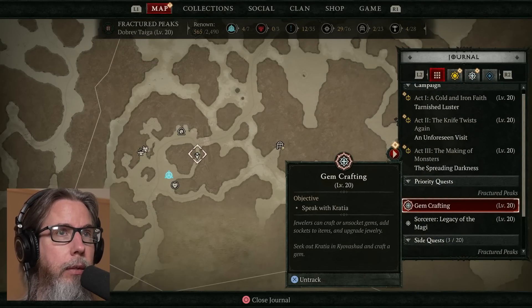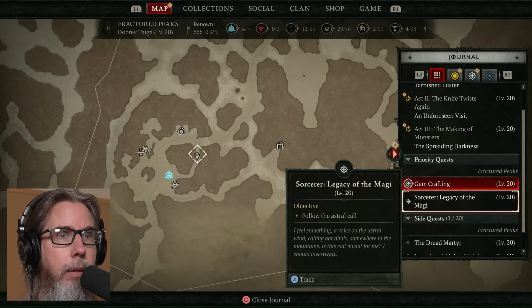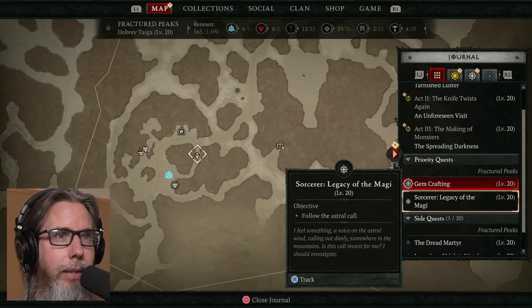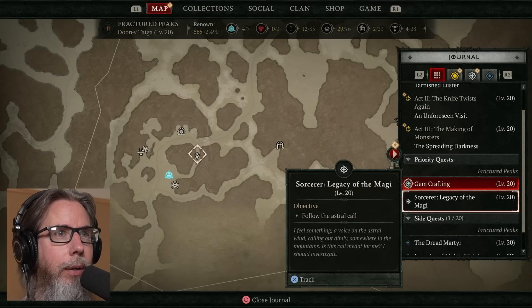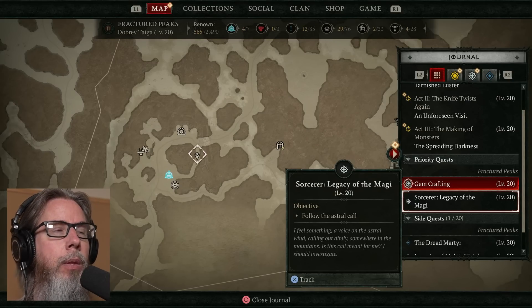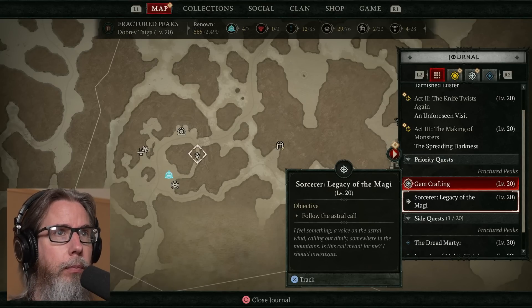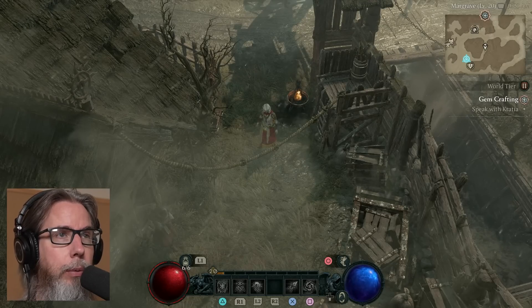I'm on PS5, by the way. There is the Legacy of the Magi. I feel something — a voice on the astral wind, calling out dimly. Somewhere in the mountains. Is this call meant for me? I should investigate. So that might involve a dungeon as well, so we'll do that.